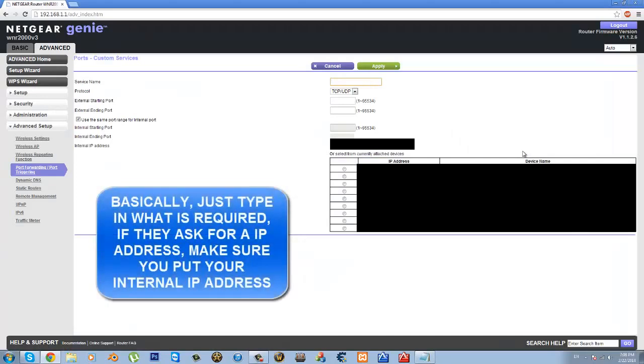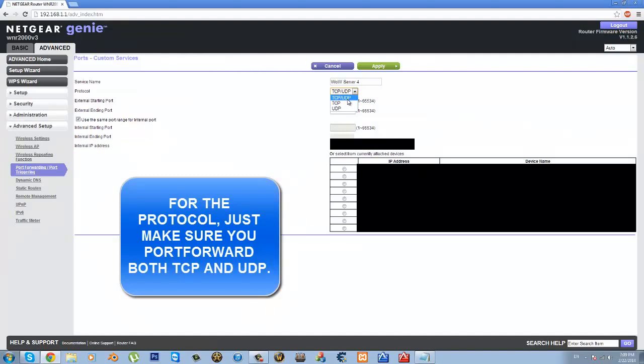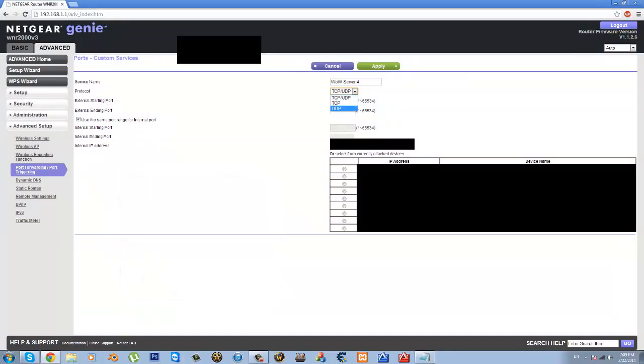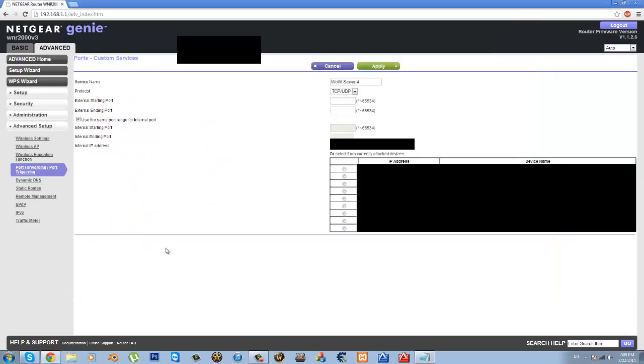Service name — I'm just going to type in WOW Server 4. Your protocol is going to be either TCP, UDP, or both. If you don't have the option to select both, you're going to have to port forward these ports one by one — first TCP with the port number, hit apply, then create another entry with the same port but UDP, and hit apply. For me, I have the option to select both at the same time, which is really convenient.